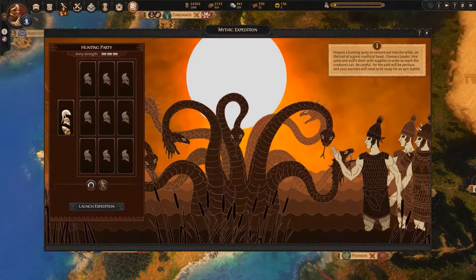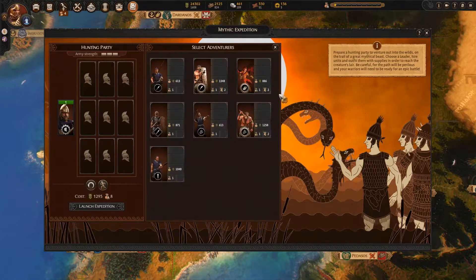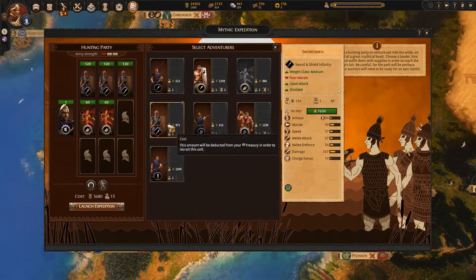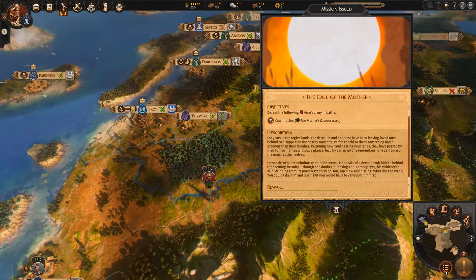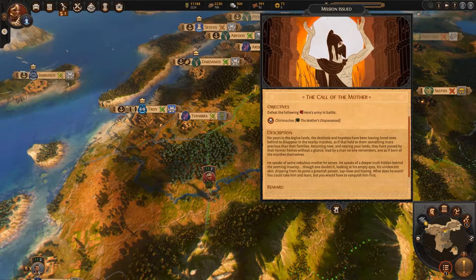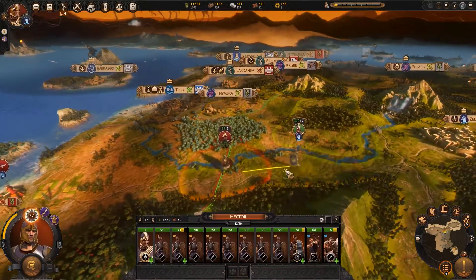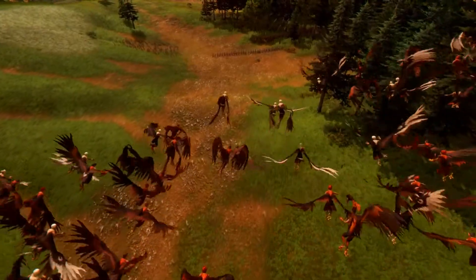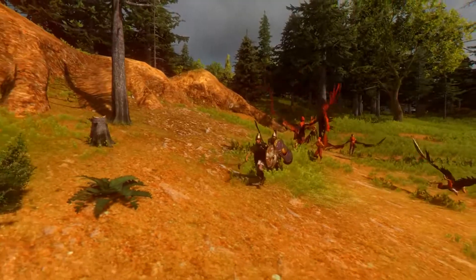I fancy a stab at getting myself a hydra, so I'll recruit a fearless hunting party and launch the expedition. Every now and then I'll get updates on how they're getting on. In the meantime, let's find some more minor monsters for my army. Apparently some chap called Chewy Machos has returned to his homeland sweating poison and babbling about serving a mother. I don't like the look of this — let's kill him and reap the reward of a hydra priest for our big army later on.